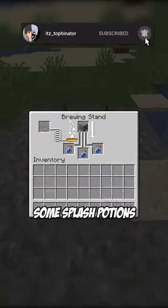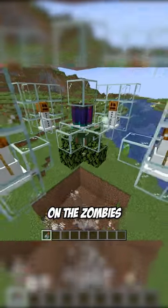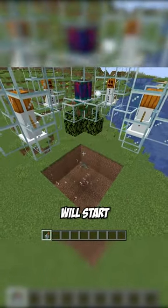For the final step, get a piece of stone and brew some splash potions of infestation. Finally, just throw this on the zombies and the silverfish will start spawning in.